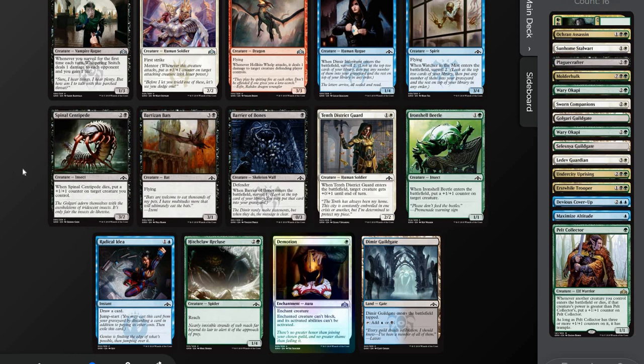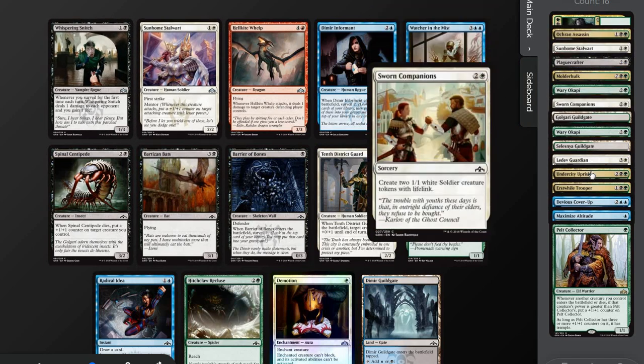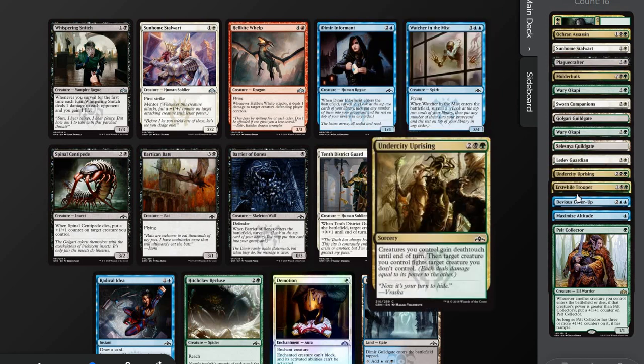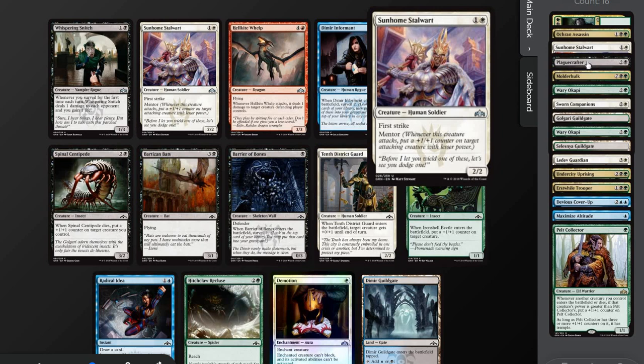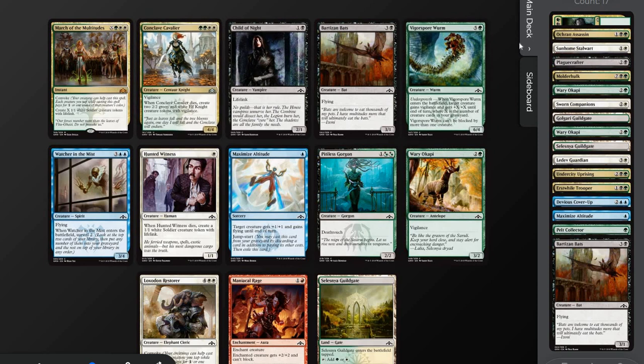Spinal Centipede. The bats — flying is good. Yeah, I might just take the bat. Another Stalwart — it's this or the bat. Kind of like the bat because the Stalwart is only good for a little bit and I don't have many ways to power it up. March of the Multitudes — I mean, it's not an incredible card but it's pretty good, right? It is double white though. That or the Cavalier. But if I'm willing to take the Cavalier, I should probably just take the March of the Multitudes.